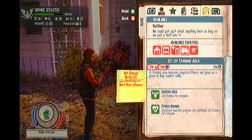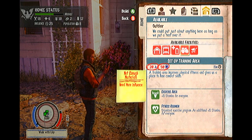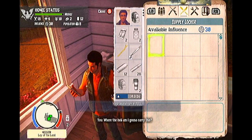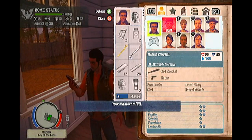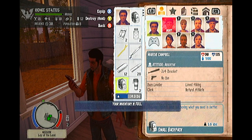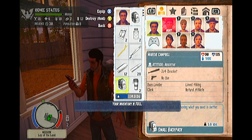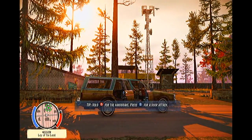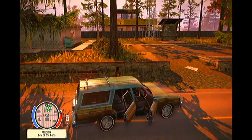It all comes down to the choices that you as an individual make. The survivors you bring back can and will impact the way your camp runs, and more importantly, how your camp grows as a survival safe haven, or a constantly at-risk accident waiting to happen. Foraging for supplies is essential in State of Decay, and this is another of the game's flawless features that will aid your success, or contribute to your failure in the zombie apocalypse.